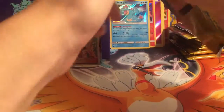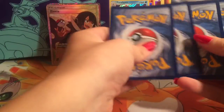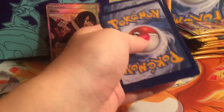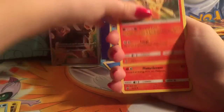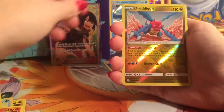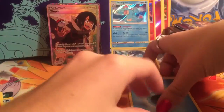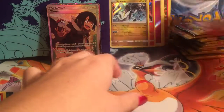It's a mess over here — piles and piles of cards. This pack didn't want to open all the way — it's got to be a good card because it didn't want to come out. We have Cedra, Combusken, Salazzle. Dratagon is the reverse, and Kyurem is the holographic.